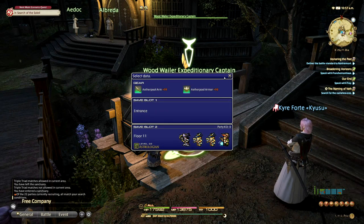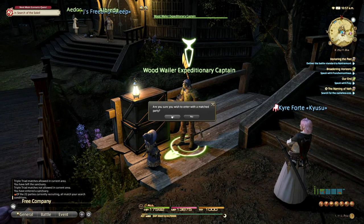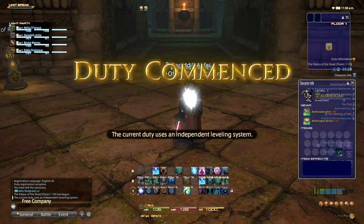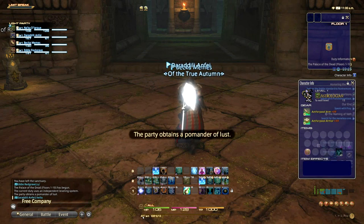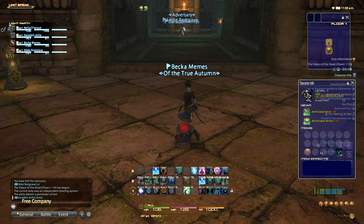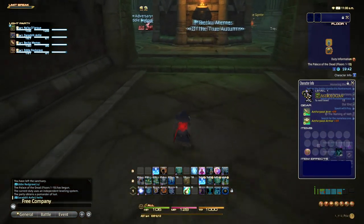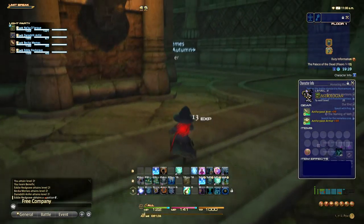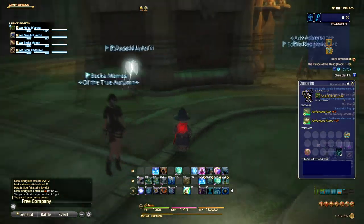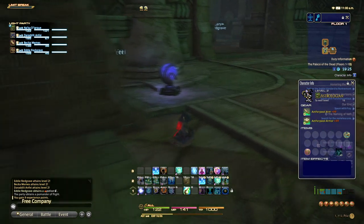Let's go ahead and get started. We're going to join as a matched party so I can show you the inside of Palace of the Dead. Now in Palace of the Dead, when you initially start, you're going to start off at level one. As you can see, I am Astrologian level one and I only have my level one abilities. Here's the shared inventory I was speaking of — these are items your party shares amongst themselves. The level inside is completely separate from your level outside. You will level up fairly quickly, and by floor 41 you will be at the max level for Palace of the Dead, which is level 60.